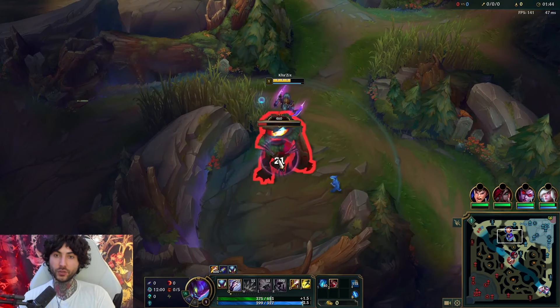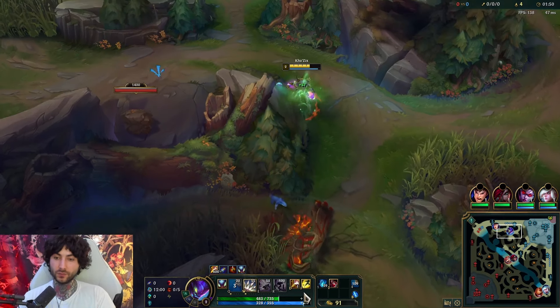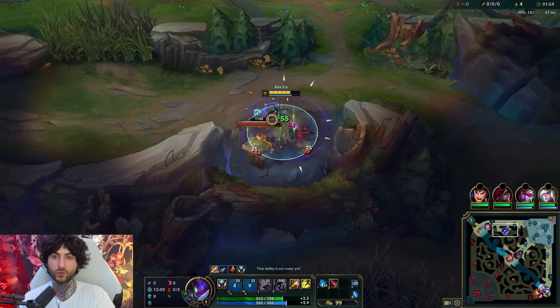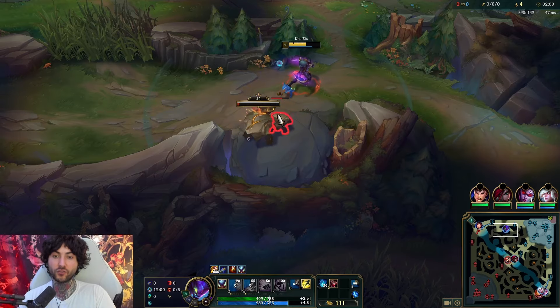I'm going to save my smite because I got a pretty good leash. From there we're just going to keep auto-attacking and moving backwards as we kite. For itemization, Ghostblade into Opportunity just seems to be by far the best, so that's what we're going to be doing.